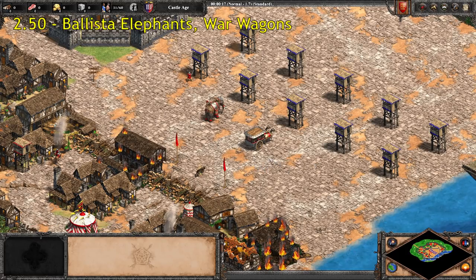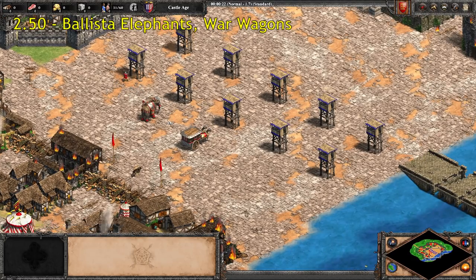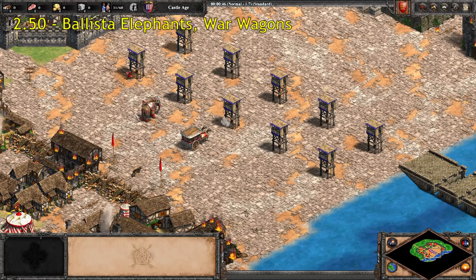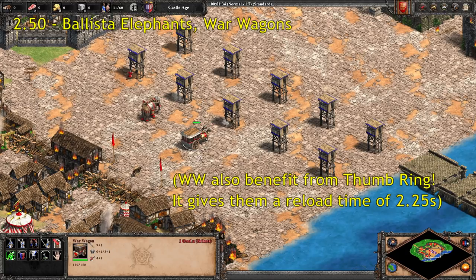Moving right along, now we're up to 2.5 — half a second slower than the Swordsman line. We have two somewhat similar units: the Ballista Elephant and the War Wagon. Two sort of clunkier, unique ranged units with higher damage. Notably, the Elephant Archer used to be among these but was buffed a couple patches ago. Ballista Elephants are much faster firing than regular Scorpions, although they're still really bad in most situations. War Wagons, meanwhile, are super tanky and deal pretty good damage for their cost, so they're generally considered a much better unit.